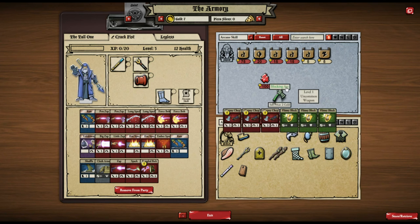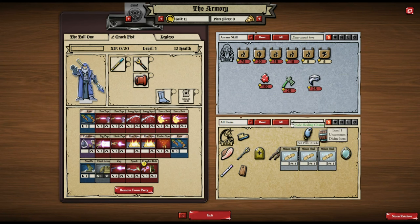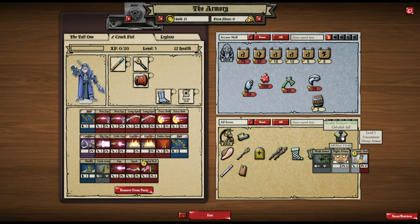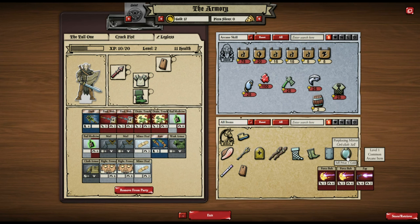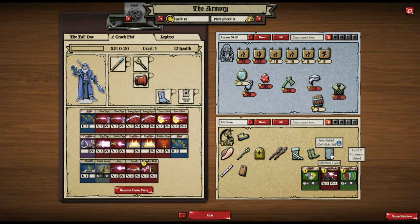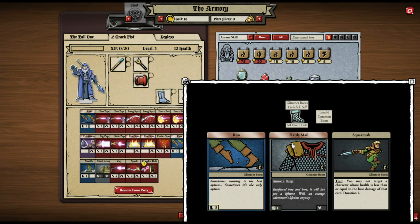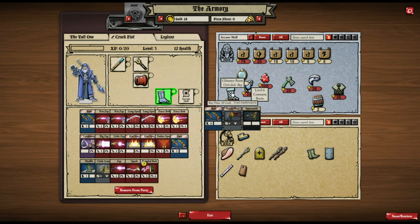There's a Blocking Axe with Clumsy Chops and flimsy blocks — not that bothered. A Broken Charm with a heal I don't like, a Crude Healing Charm with three minor heals — getting rid of that. There are items you can't do anything with so you might as well sell them. I'm selling Glimmer Boots too — they've got Squeamish, which means the character can't actually kill anyone, so despite being level six common boots I'm selling those.